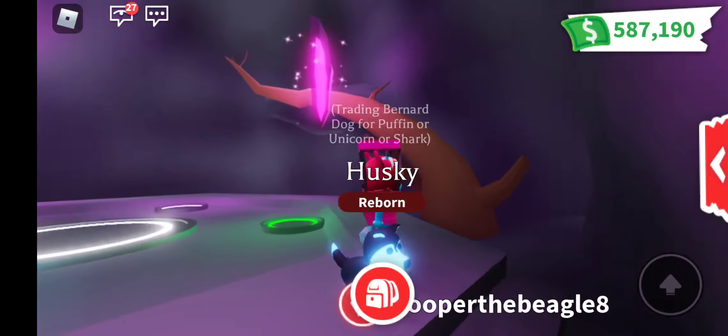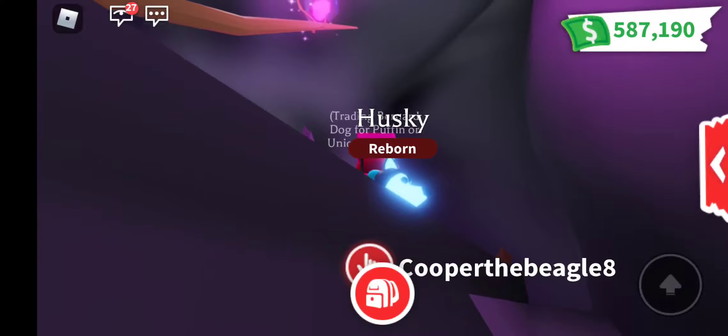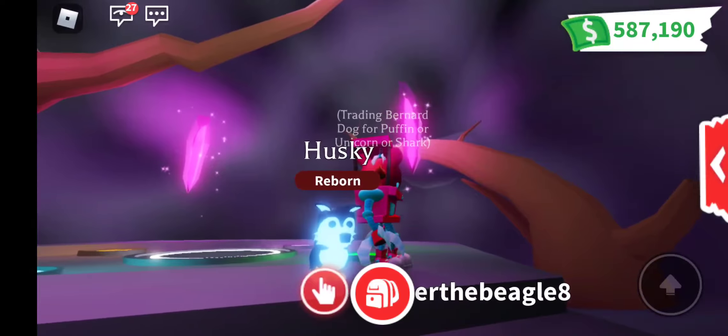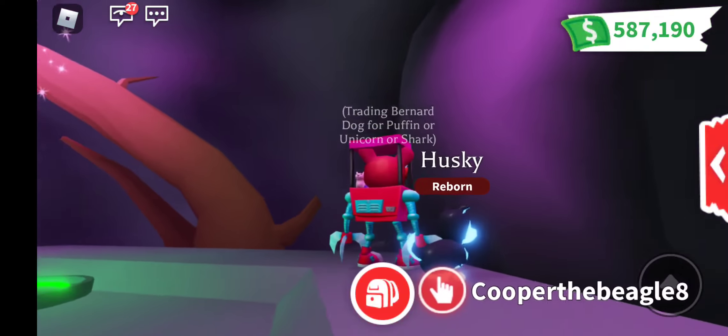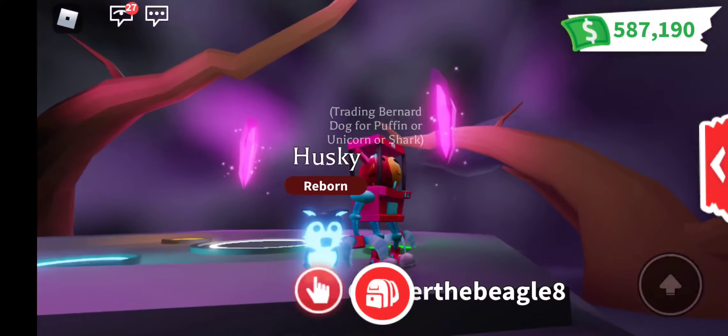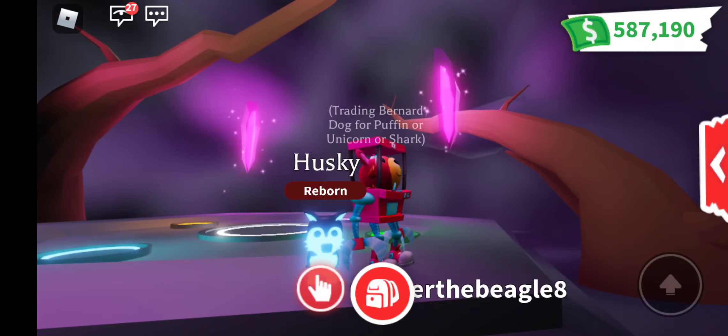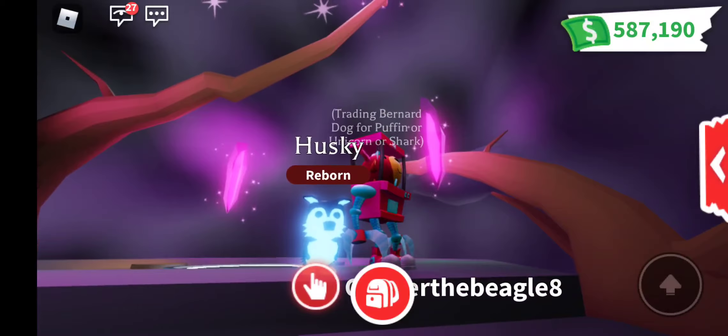And that is the Neon Husky! It is glowing on its face, its snout, its chest, its belly, and the tail, under the tail, its ears. It came from the winter event, and rarity is rare!